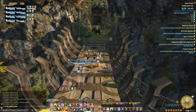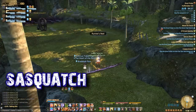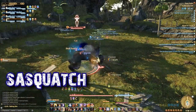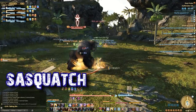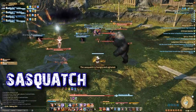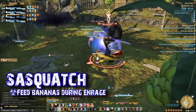Eventually we come up to the first boss, Sasquatch. Sasquatch is a massive, angry gorilla. You may notice a number of banana trees around the outer edge of Sasquatch's domain. Once the fight is engaged, these banana trees will become interactable, dropping one bunch of bananas any time you click on them. The main mechanic of this fight is simple. Throughout the fight, Sasquatch will enrage and the only way he'll calm down is with a tasty banana treat.